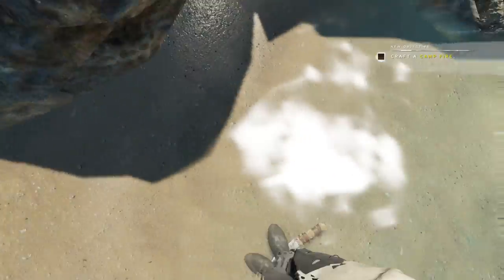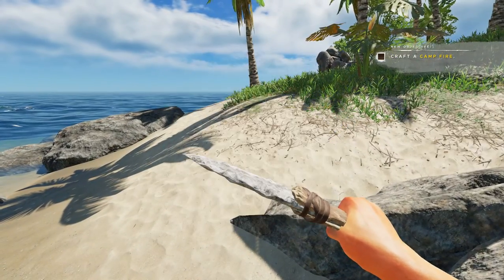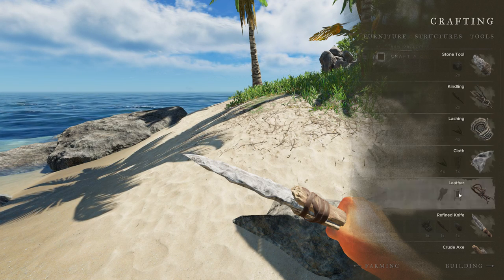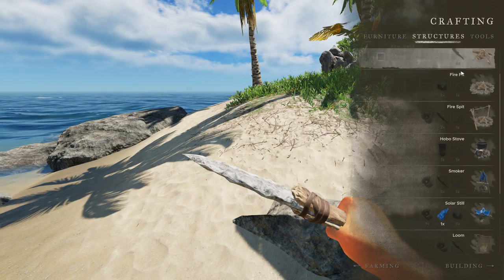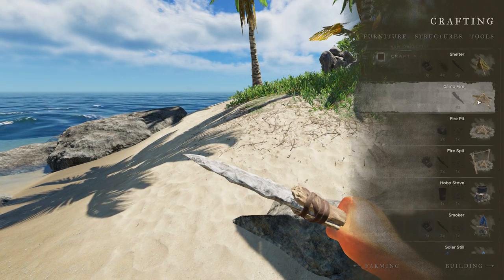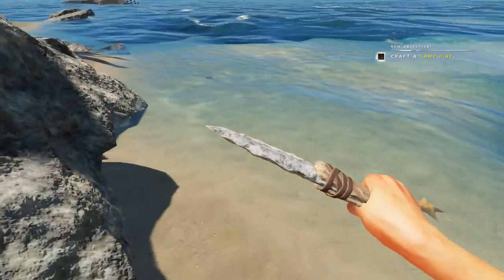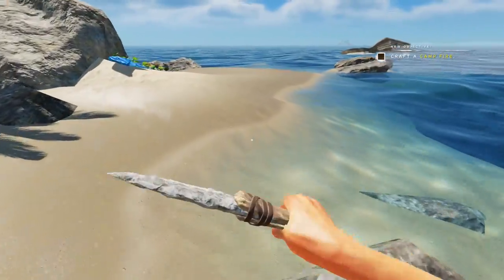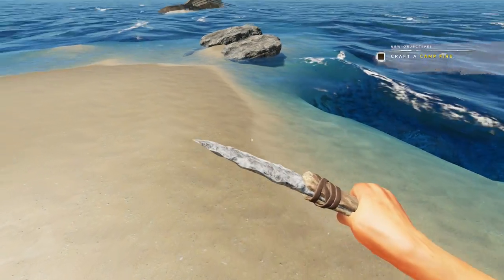Crafted the refined knife! I love how much better the inventory management is now. Craft a campfire next — let's see what we need. Looks like four wood sticks for a campfire, so we can either cut down a tree or find them scattered around. One of two — that adds up. Here's a tree; I think I can cut this down.